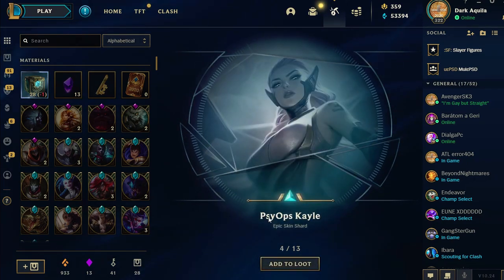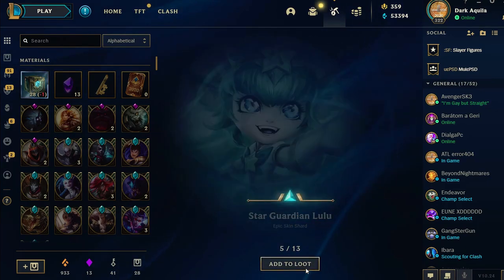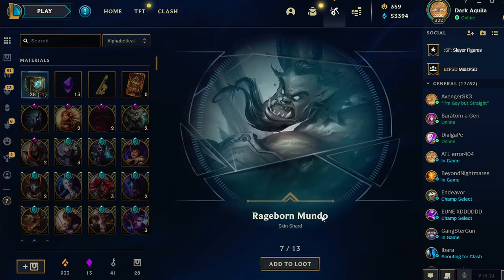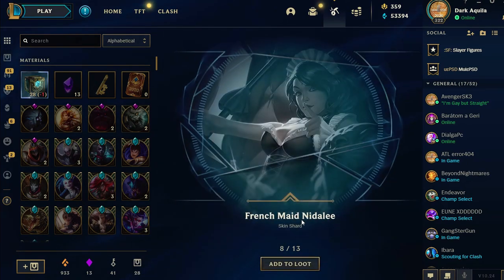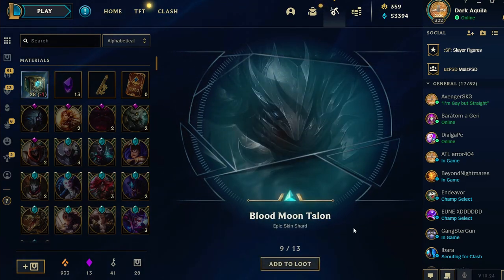No way! Psy upscale! Now it's on — I'm hyped! Let's go! That's so sweet. Tango Alien. Mundo. No way — Blood Moon Talon! I'm gonna play more Talon in the near future.